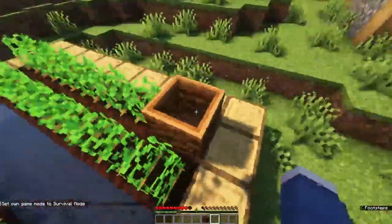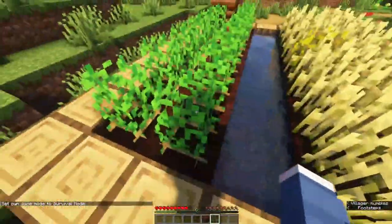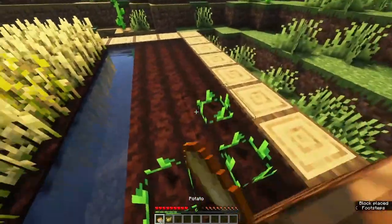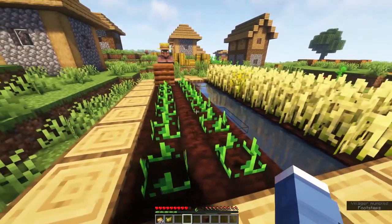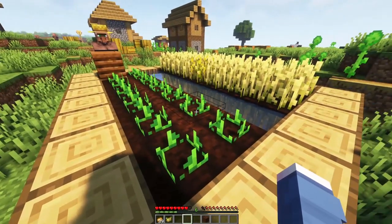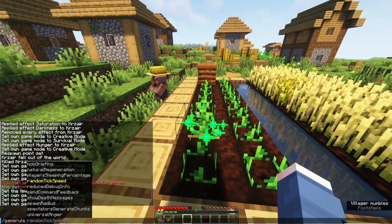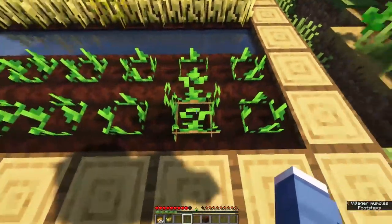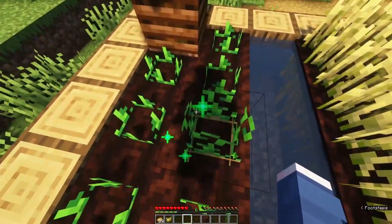Over here I've created a little farm using only rich soil. One of the beauties of rich soil is you can't trample crops on it. If you harvest and replant, it will randomly apply bone meal to some of these items — growing them a little bit quicker than usual. You can see the bone meal effect and the green particles as it randomly boosts crop growth.